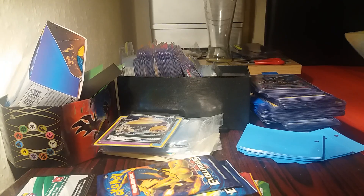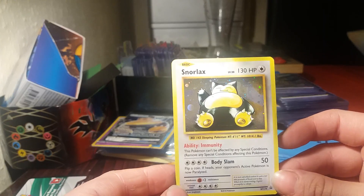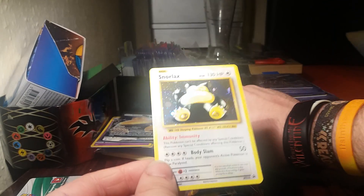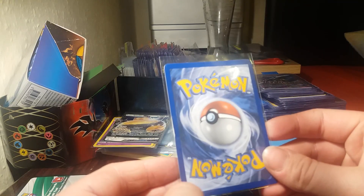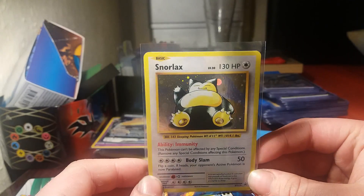Maybe we can keep this one — I already have one of these that I'm going to be grading or sending into PSA. This is the Snorlax Jungle reprint holographic card. The condition of this one — it is warped, which usually means it's still okay to grade. I'll have to check it over later to make sure there are no creases. There might be a tiny little nick there — yeah, this is going to be for sale.